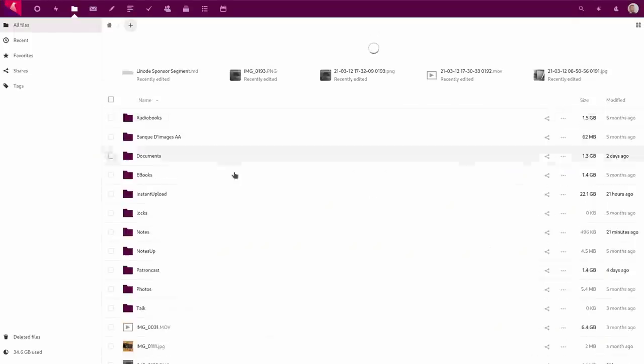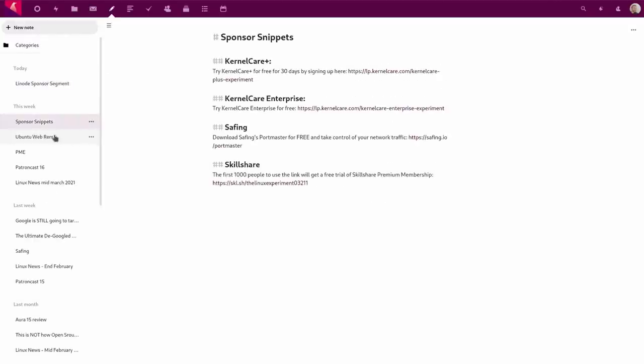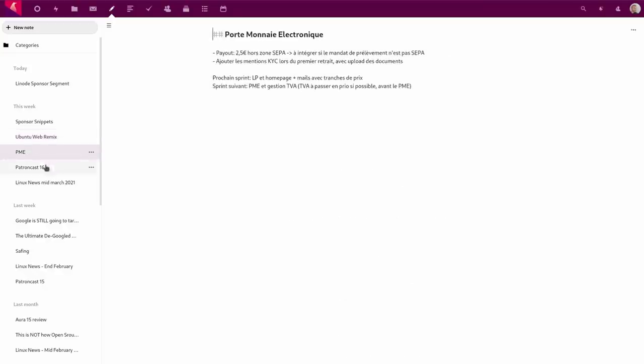I personally run my own Nextcloud instance and OnlyOffice document server, both on Linode, and I couldn't be more satisfied. I can only recommend them. So if you want to give them a shot and get started, click the link in the description below and you will get a free $100 credit to start your own Linux server.